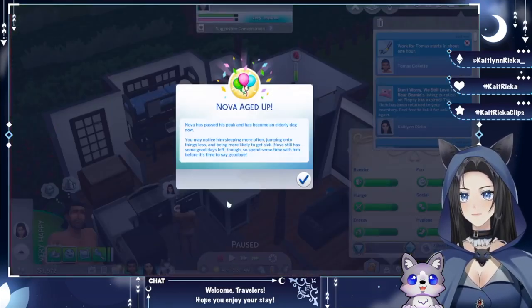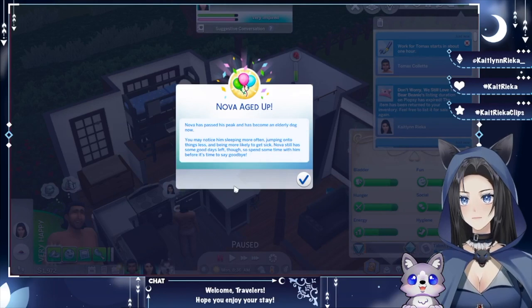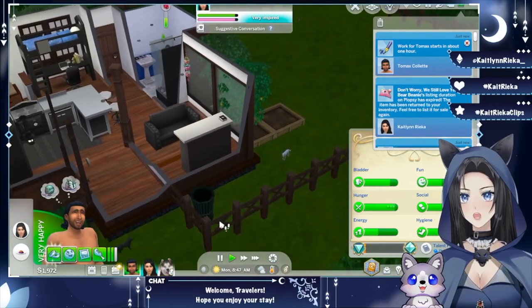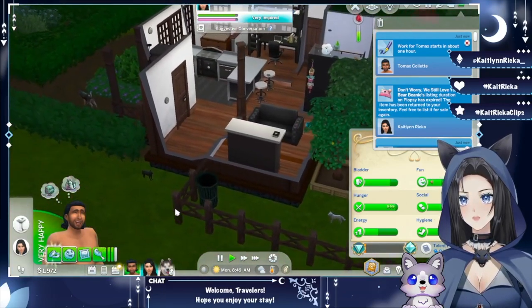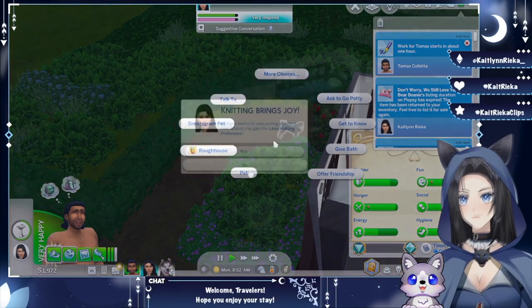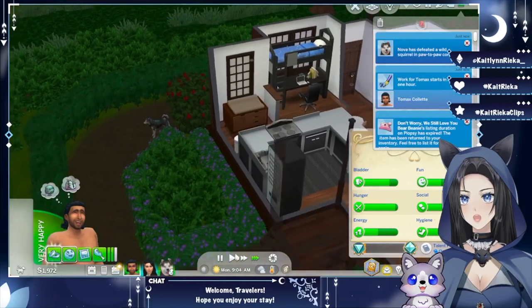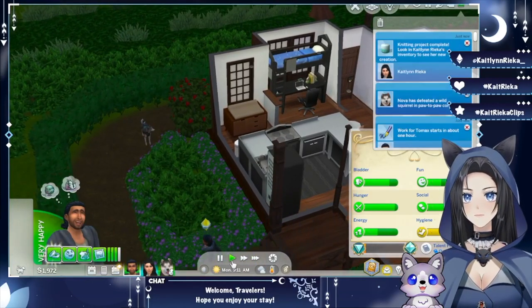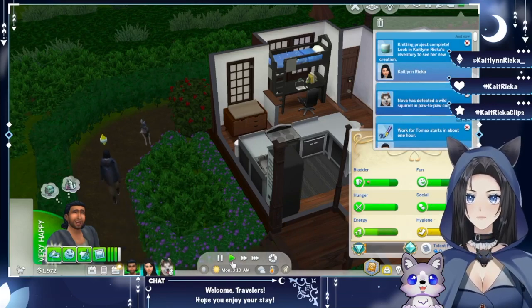Oh — Nova aged up and became an elderly dog! 'You may notice him sleeping more often, jumping onto things less, and being more likely to get sick. Nova still has some good days left, so spend some time with him before it's time to say goodbye.' Oh no! Nova, where did he go — was he outside? Nova has defeated a squirrel in paw-to-paw combat!